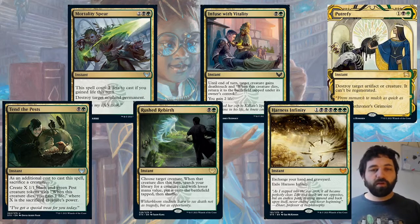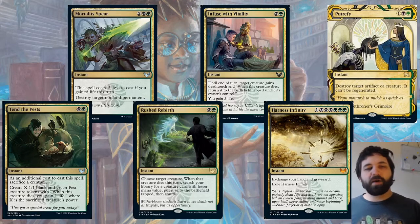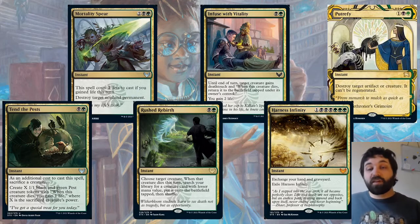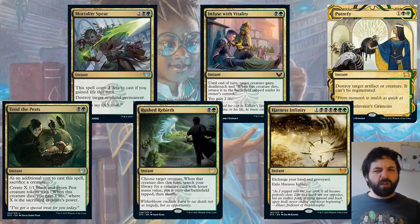We have Rush Rebirth. Choose target creature — when that creature dies this turn, search your library for a creature card with a lesser mana value and put it onto the battlefield tapped, then shuffle. So if the opponent is killing one of your four-drops, you can go search for any three-drop you want in your deck — or two-drop, or one-drop. You can do a little toolbox thing here, getting the right card at the right time. Something to be worried about if your opponent is playing Witherbloom.